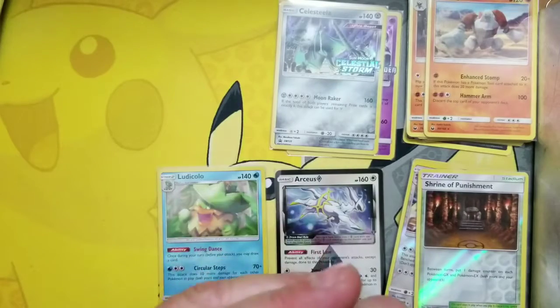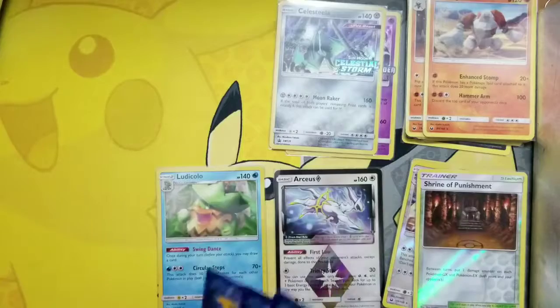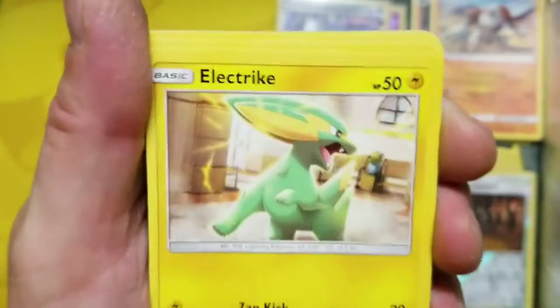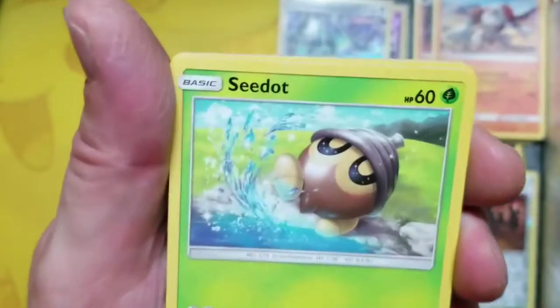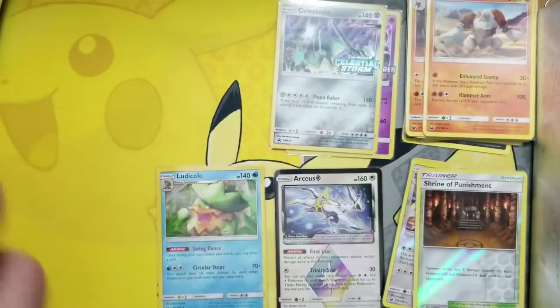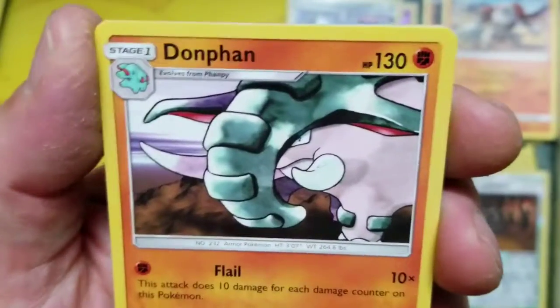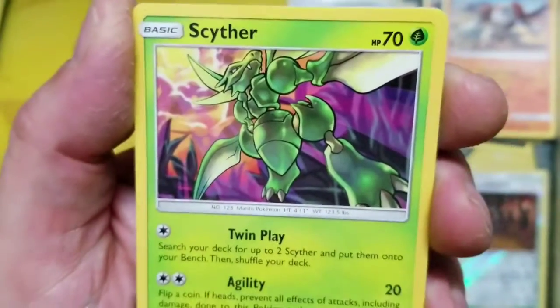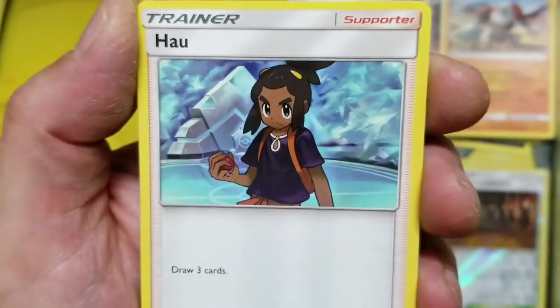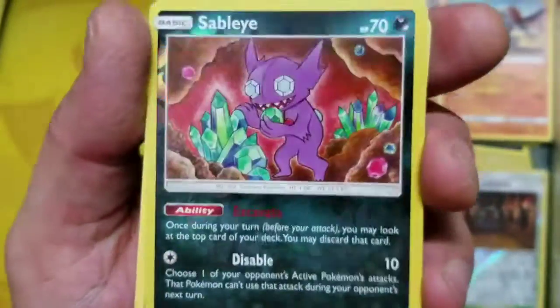Mr. Stakataka pack — let's back up and see what we get. We got the Love Disc, electric energy, Mr. Seedot splashing in the water, a Wingull, the Potion, Psychic Energy, Mr. Dolphin, Saita, Howl — get to the chopper! Oh, we got a Sableye Reverse Uncommon — pretty nice card. And our rare is a Grumpig — not Holo Rare.